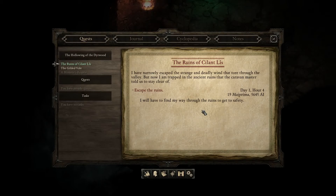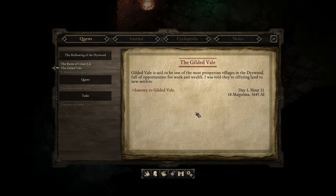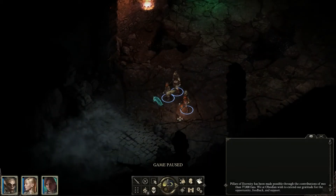Welcome back everyone! As you can see in the last video I escaped a deadly wind and we're now in the ruins of Cilant Lîs, trying to find a way to safety through the ruins to our main objective — the Gilded Vale in Deerwood. I know this area a tiny bit because I've seen it in a preview about half a year ago, but after this it's completely blind from here on out.